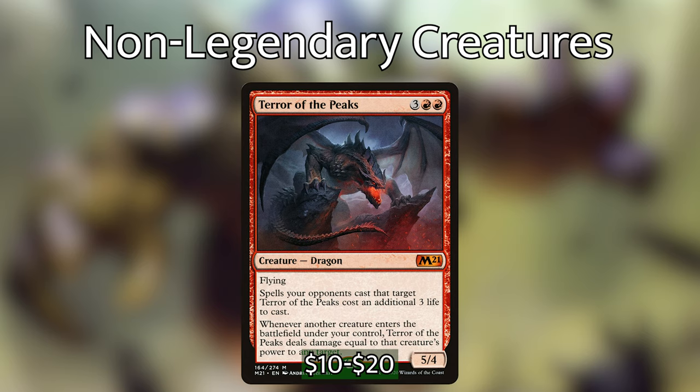Terror of the Peaks is 3 red-red for a 5/4 creature dragon with flying. Spells your opponents cast that target Terror of the Peaks cost an additional 3 life. Whenever another creature enters the battlefield under your control, Terror of the Peaks deals damage equal to that creature's power to any target. This is one of those cards that isn't legendary but probably should have been — it's so potent and powerful on its own. Imagine: you cast Terror of the Peaks, then cast Sakashima targeting it. We deal 5 damage to an opponent, now we have 2. We cast another clone spell targeting Terror of the Peaks — now we're dealing 10 damage to any target, and it just goes on from there.